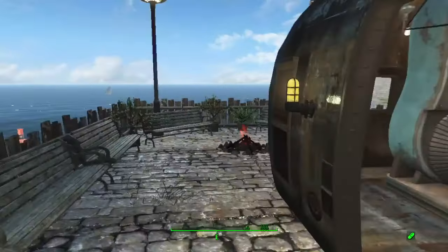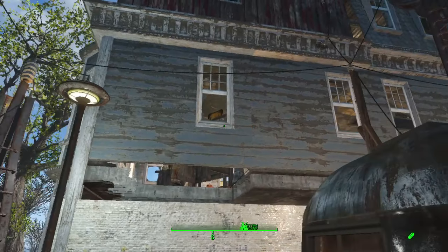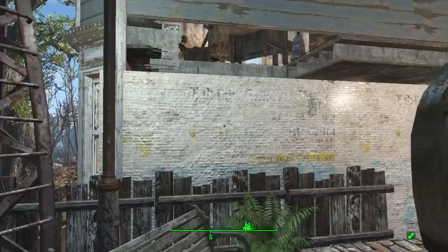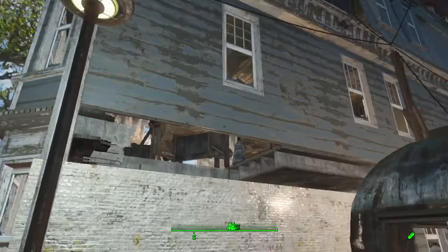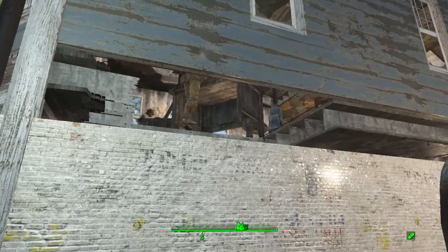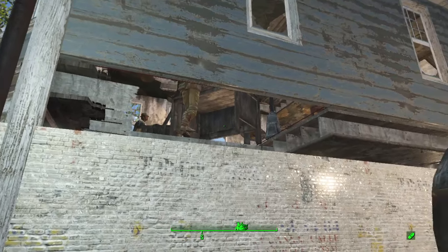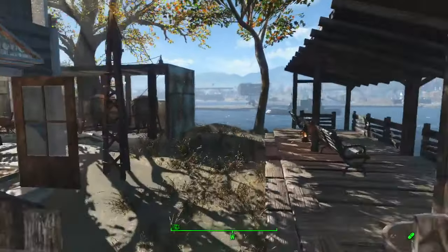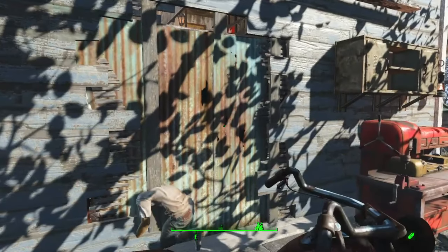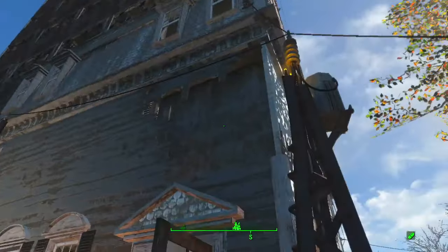Something I did notice — for some reason this settlement is actually very laggy. I've got settlements that are bigger with more people and they don't have such a problem, so it's a little weird, but I just thought I'd mention it. I've put down this black RV — I've used this before — and I managed to get my generator in here. It goes through this little hole here. I've got my terminals and my spawn mats. My power supply has routed up onto the building and around the original building.